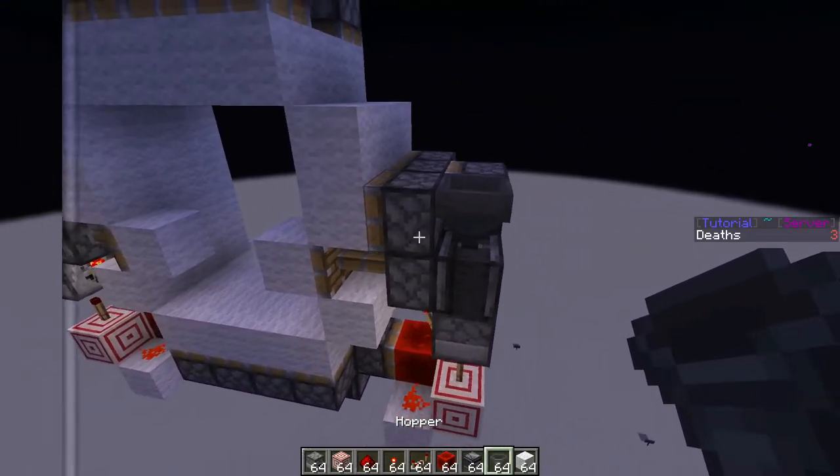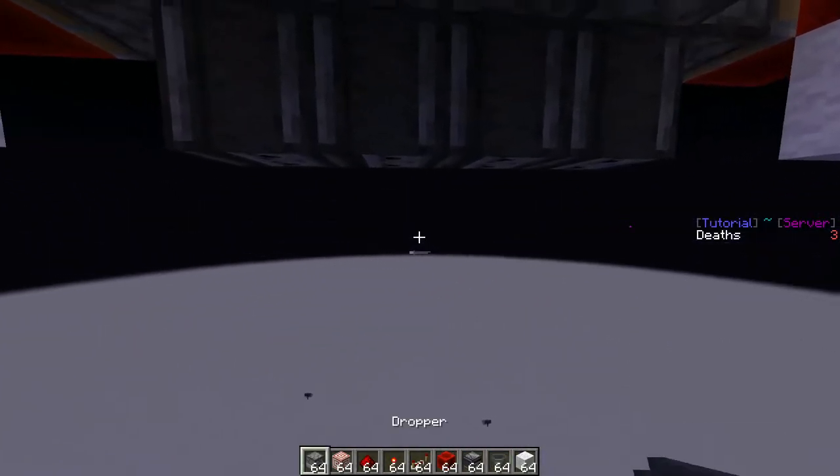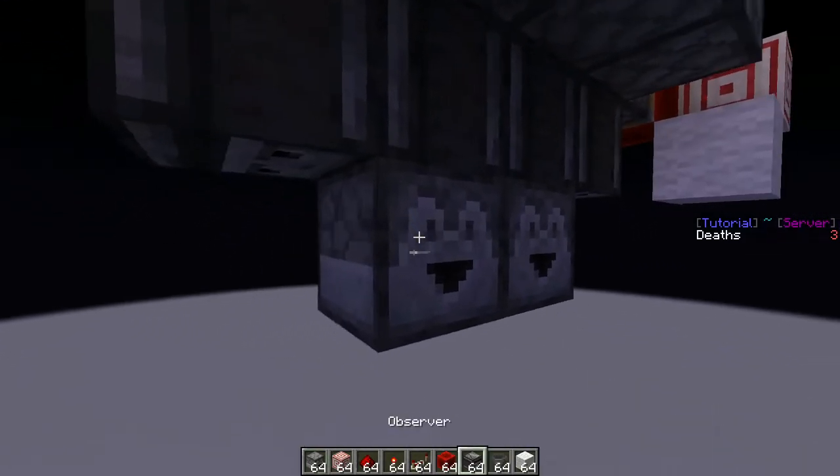Then place an observer and a hopper on that side as well. To finish off the bottom side, place two droppers facing this direction as shown.